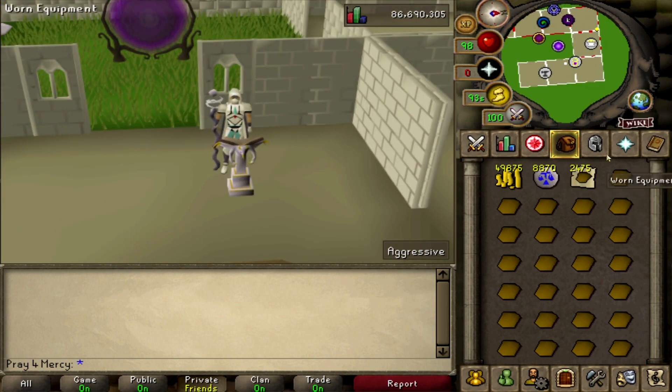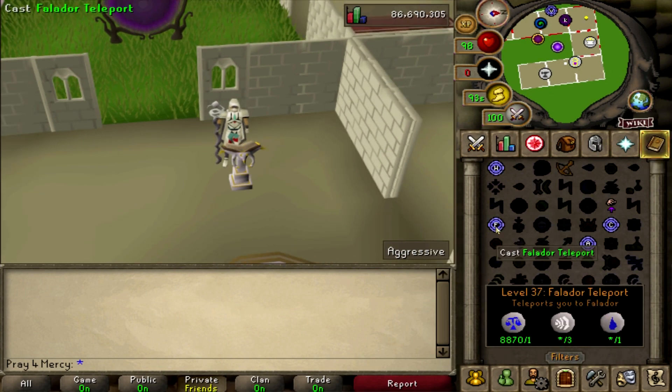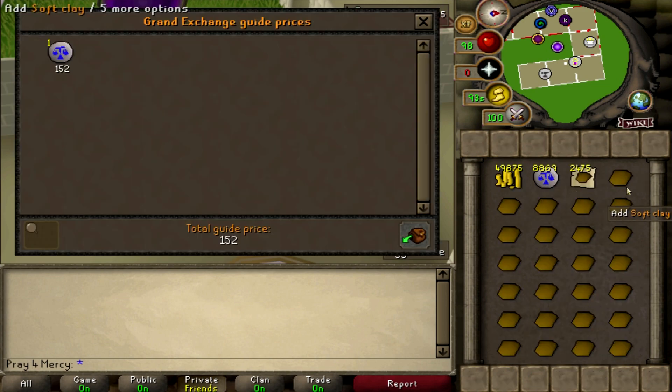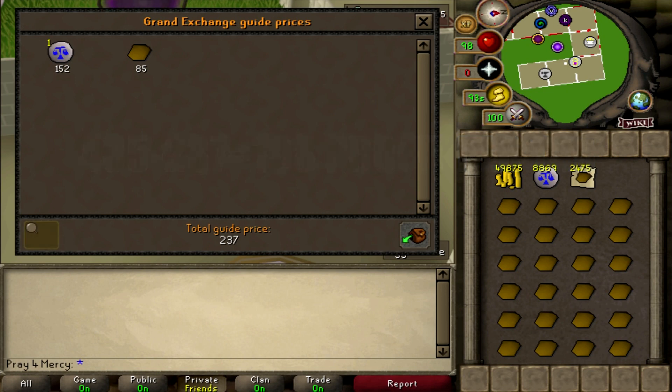For the items in my inventory, I have a mist staff which provides unlimited water and air runes, helping me make falador tablets. Each falador tablet costs me about 237gp to make as of this video. A falador tablet is worth 435gp, minus 237gp, which equals 198gp profit per tablet made.